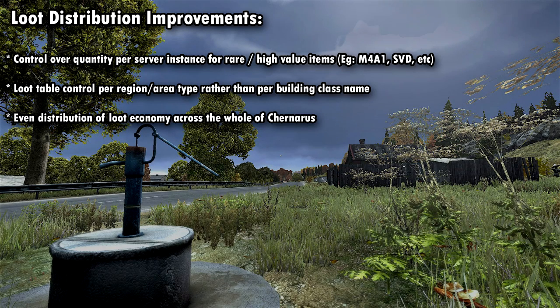Let's start off and talk about the loot distribution improvements they are currently working on. Basically they want to try to control the quantity per server of rare items — items that have high value like the M4 or the SVD. They also want to make changes to the loot table, making it more based on the region or area that you're in rather than the building that you're in.